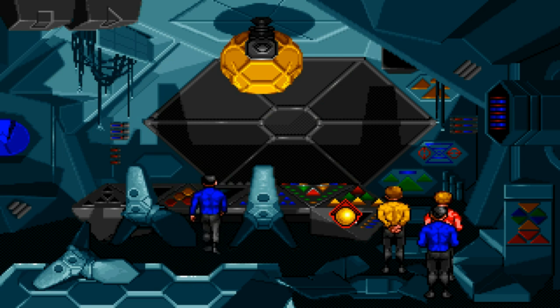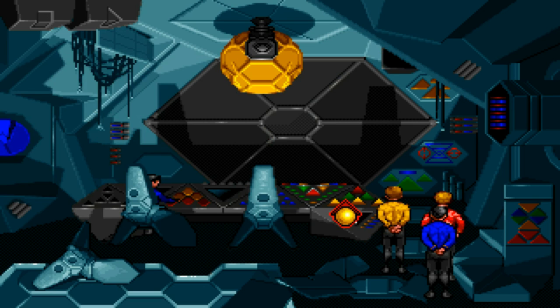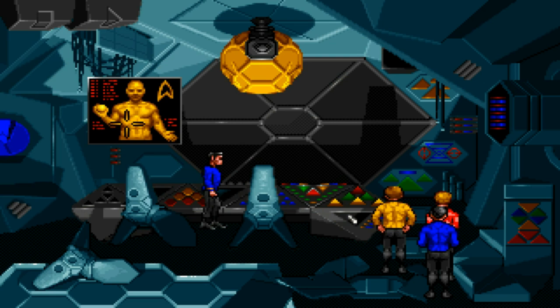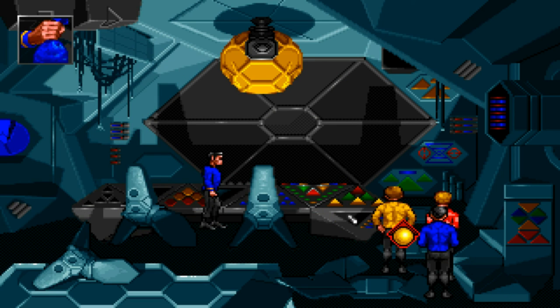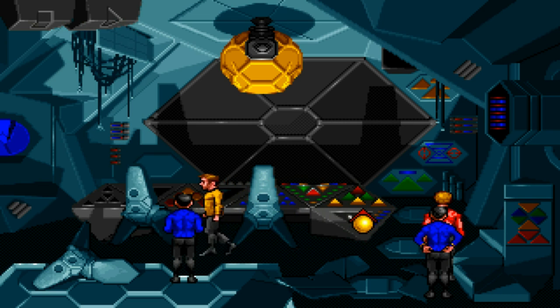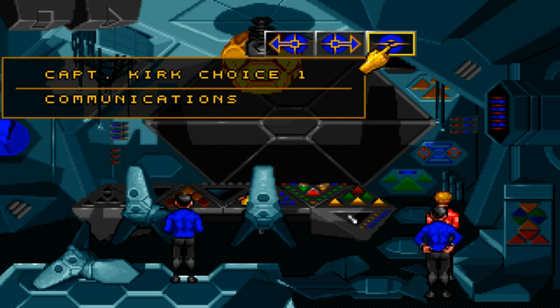How about this console? This is the secondary station with the sensor. The Enterprise sensor's done. You can use Captain Kirk on this control. Thanks to the library computer data, limited though it is, these primary controls give me access to view screen and communications. That doesn't sound like Captain Kirk at all!